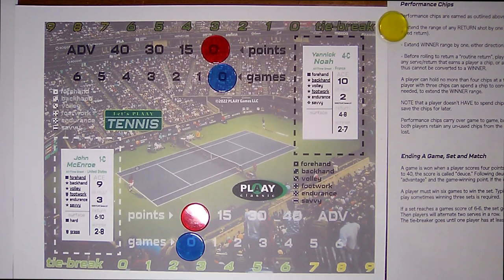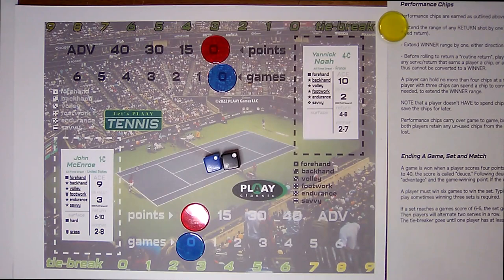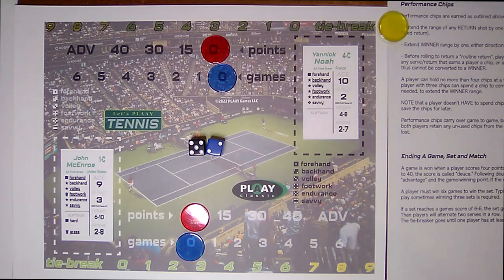Welcome to center court where Yannick Noah faces off against John McEnroe, as McEnroe tries to make his way through the 31 greatest players of all time. Number 30 ranked Yannick Noah is his opponent tonight. Yannick Noah starts off with his serve, gets a four — doubles. Let's see if McEnroe can return it. He rolls a seven, so he does, but he lost a point off because of the double.